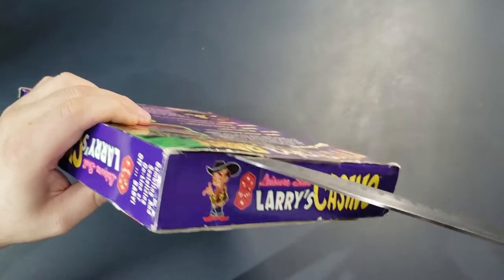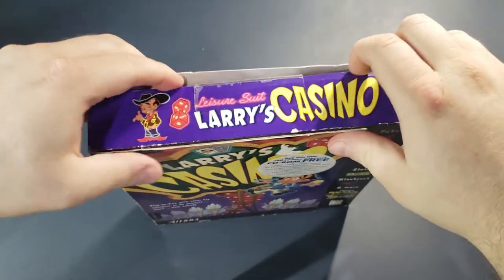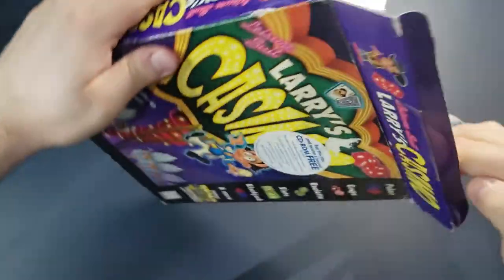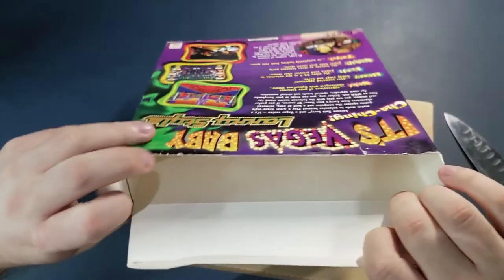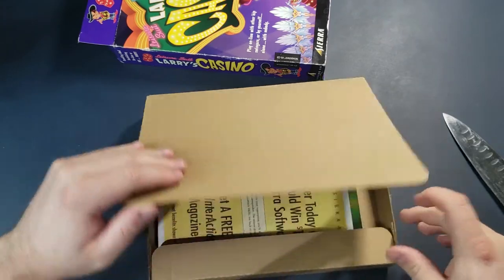I got my big Kahuna knife here, so let's open it up and see what we actually find. Just have to slice it real easily. There we go. Let's see what's in here. I hope it's new. We got a cardboard insert — this is standard for these big-style Sierra boxes from the late 90s. They all have the same type of standard cardboard insert.